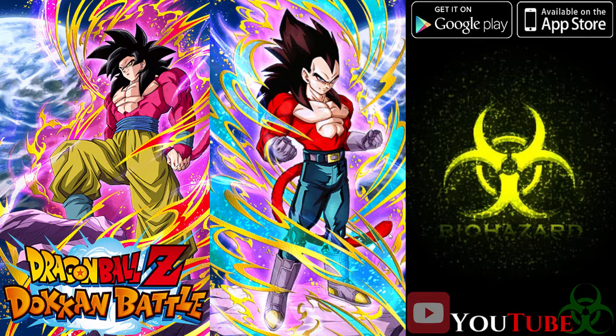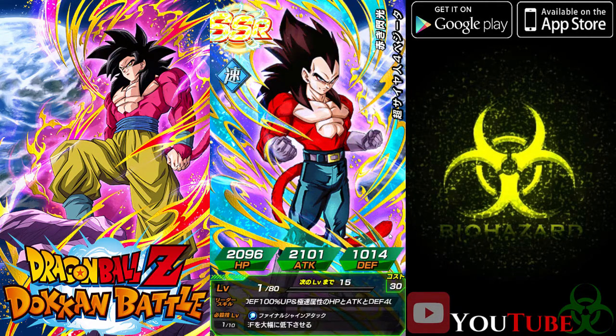Oh my god, I'm speechless — we did pull Super Saiyan 4 Vegeta SSR on our first pull on our first banner! Yeah, definitely gonna be using this character. I was actually trying to get either one of these on Global, but here we go — we already pulled one on JP. That's looking pretty good so far.